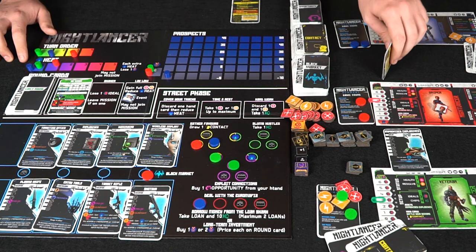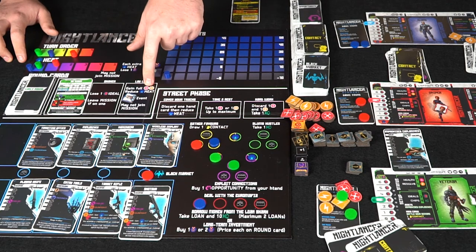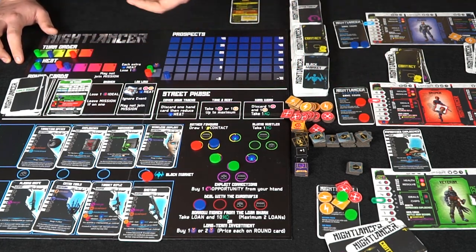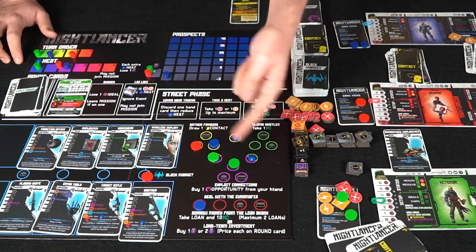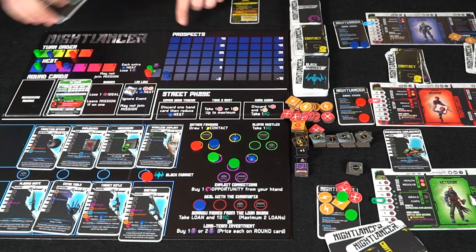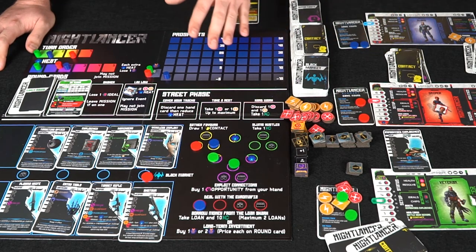You then discard your hand down to six cards — so if you had eight you'd discard two. Players who laid low don't do this; they gain their health and resolve back but reduce their heat marker, though they can't participate in missions that round. They can still gain victory points from the prospects track. Play continues until all round mission cards have been completed, then you score all prospects plus bonuses from tableau cards and other factors.